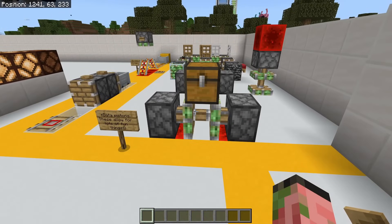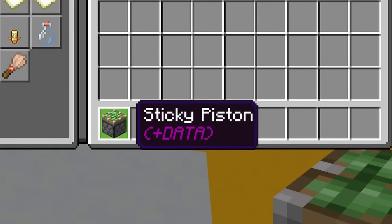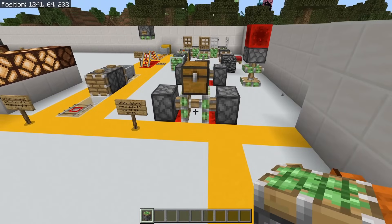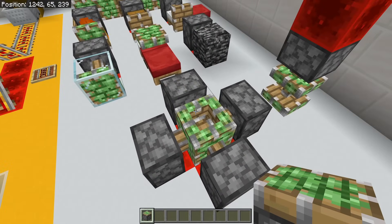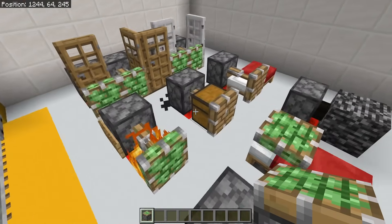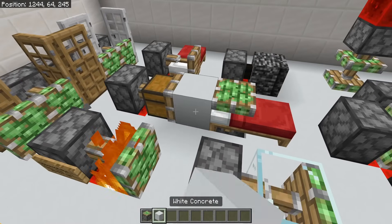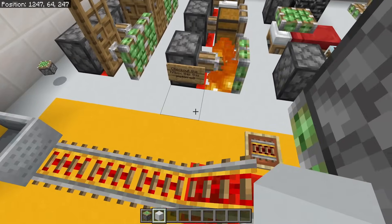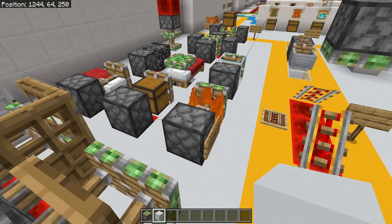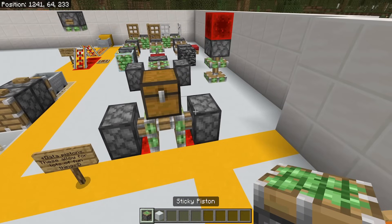One of my favorite cursed blocks in Bedrock Edition is the extended piston. If you Control-Pick block the base of an extended piston, that gives you a plus-data piston, and when you place that down it's going to be extended. This allows you to do weird, funky things like two pistons facing into each other, or four facing into each other. You can have them inside of blocks, beds, bedrock, fire, or chests — and these are stable blocks that don't get broken when you update them or re-log. Also, a weird bug: this piston head inside of fire has a massive hitbox that goes off basically forever. You can try this in your Minecraft world right now in creative by Control-Pick blocking the base of a piston.